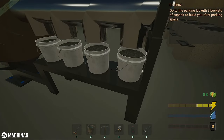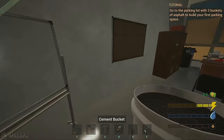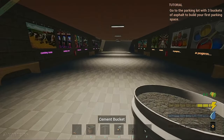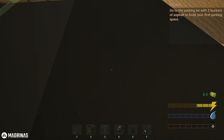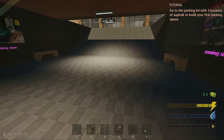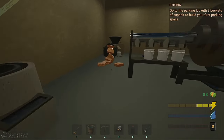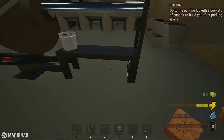Go to the parking lot with three buckets of asphalt to build your first parking spot. Okay, where's the parking area? Oh, that's my office. Is it out here? Wait — there were blue spots on this end when we first spawned in. Actually, that's it right there! Are we getting closer to having customers? No way — that's awesome! I wonder if I can use that container thing. I can! That's gonna make life so much easier.